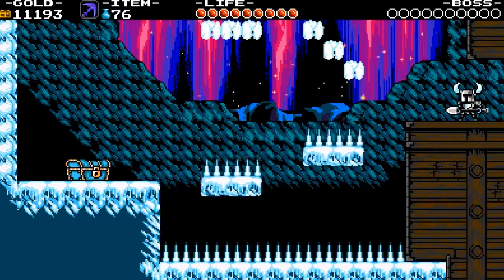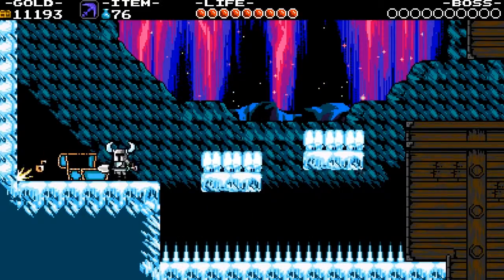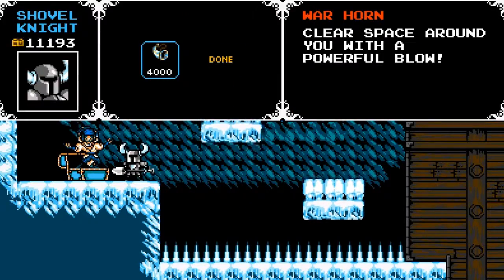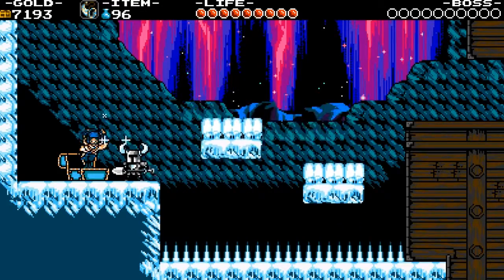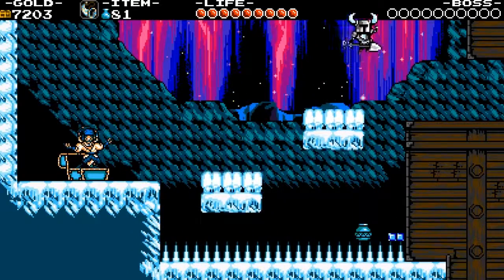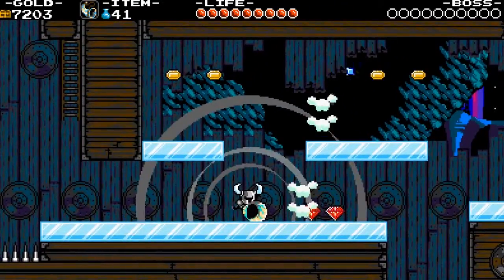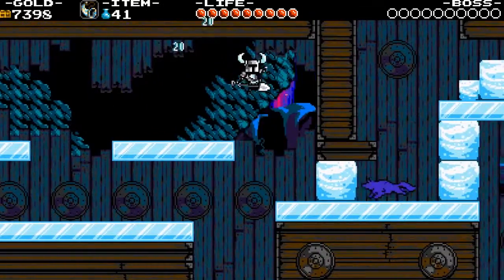And left. Hey, it's Jester! What do you have for me, boy? Ooh, the Warhorn — great item. It's expensive as hell to use, but when you do, it kills every single enemy near you. Every enemy. It's really great, but expensive to use.